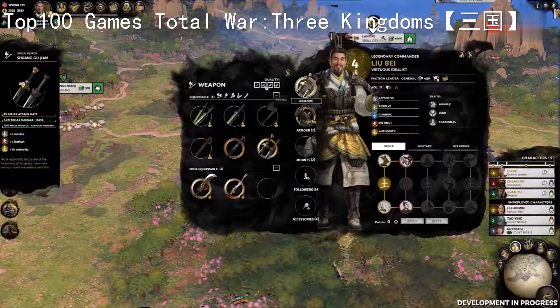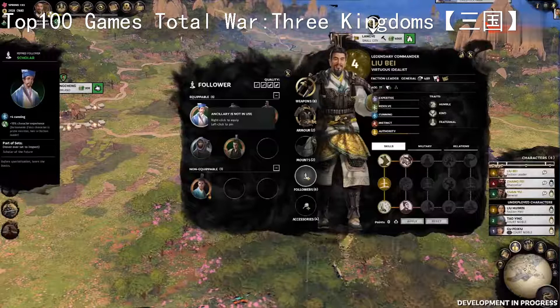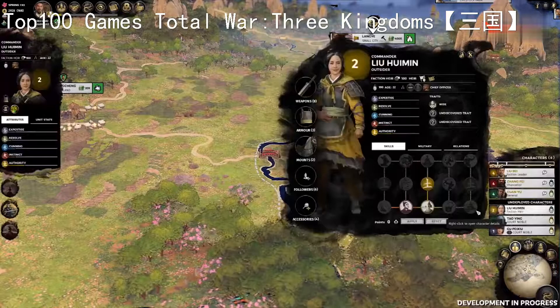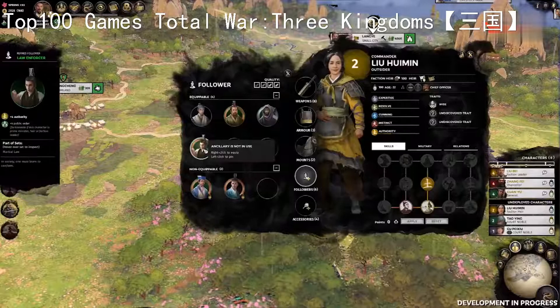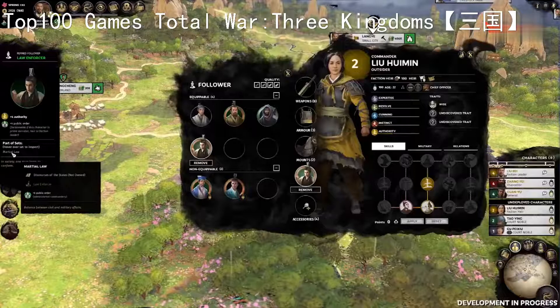All ancillaries come in different levels of quality, ranging from common all the way up to the unique and powerful items known throughout the land. The scholar that has just joined us only applies his effect when equipped on a faction leader, heir or prime minister, so let's add him to Liu Bei's roster. We have another follower - the law enforcer, who would be perfect for improving public order. But Liu Bei only has room for one follower, so we'll have to turn to my wife and recently anointed heir to oversee him. The law enforcer is part of the martial law set - ancillaries in Three Kingdoms can be combined with complementary items to give further benefits.